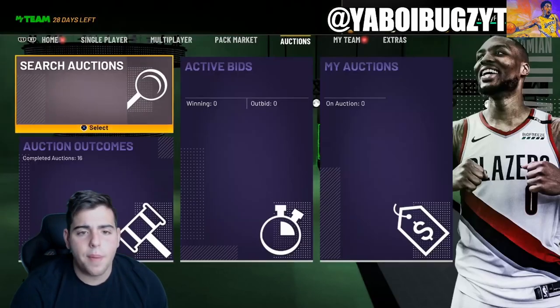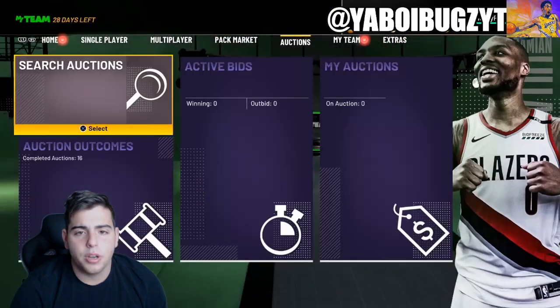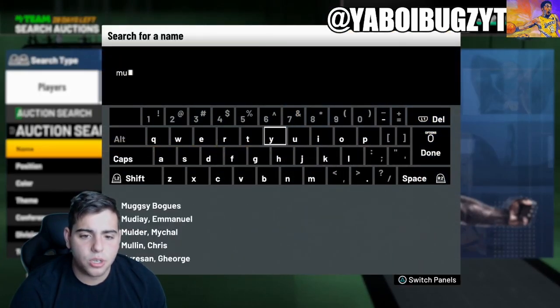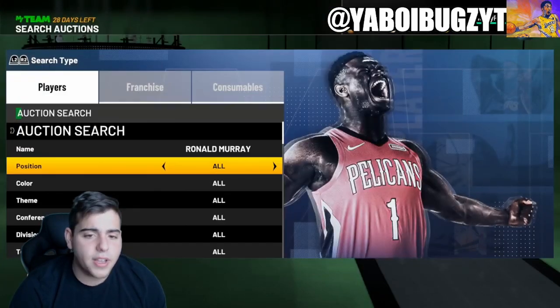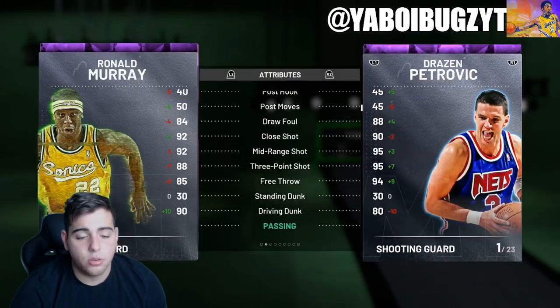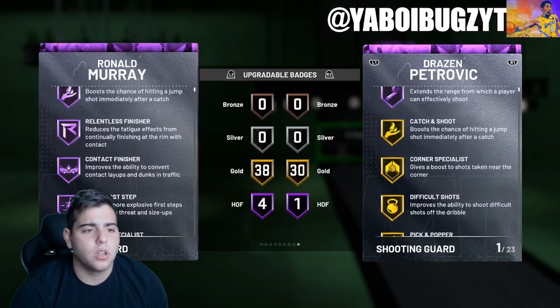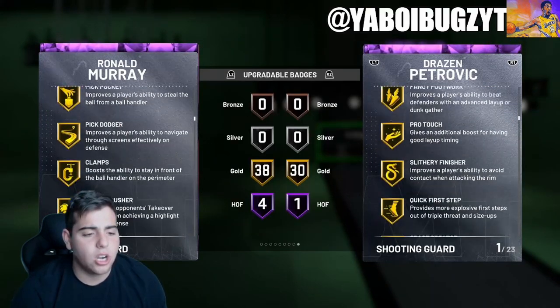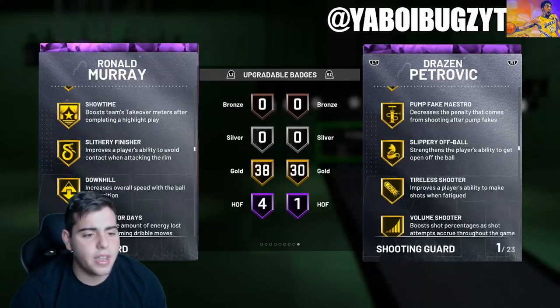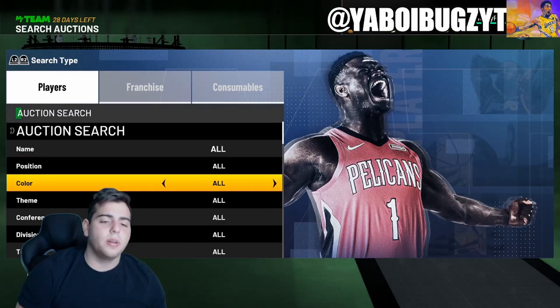Let's check out what amethyst they dropped this week. They released a Ronald Murray, so we're going to look at him and see if he's worth the investment. My investments should go up in value — here's a little tip. Let's check out this Murray. Great card, phenomenal card. Quick First Step Hall of Fame, he can dunk at a 90, cool clamps, and he has range. So yeah, this card is incredible.